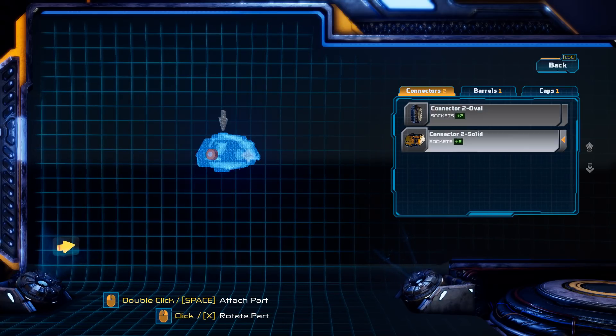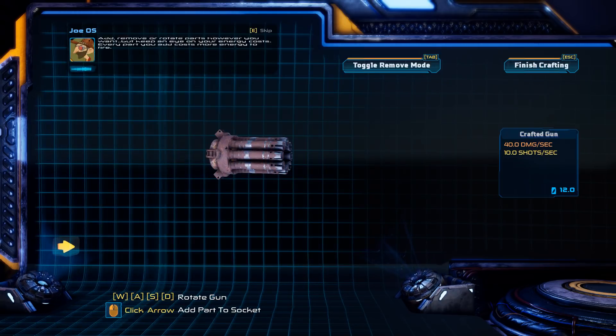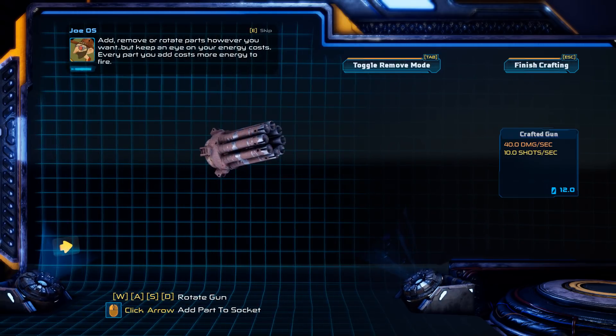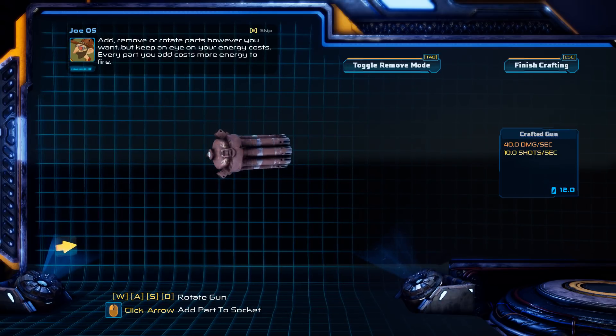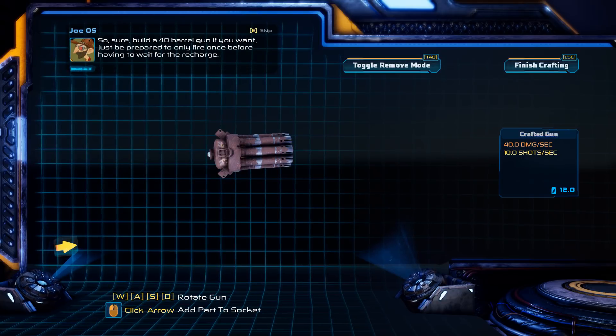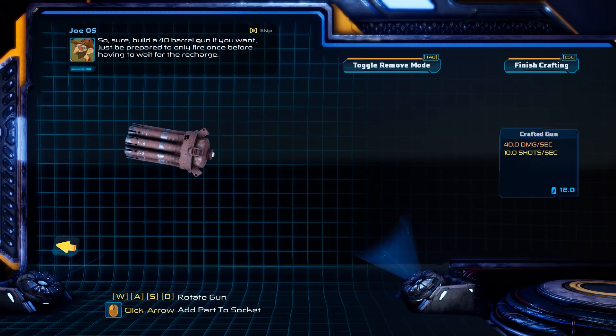What do I want here? Let's put the connector... solid chain gun. Add, remove, or rotate parts however you want, but keep an eye on your energy costs. Every part you add costs more energy to fire. So sure, build a 40-barrel gun if you want, just be prepared to only fire once before having to wait for the recharge.